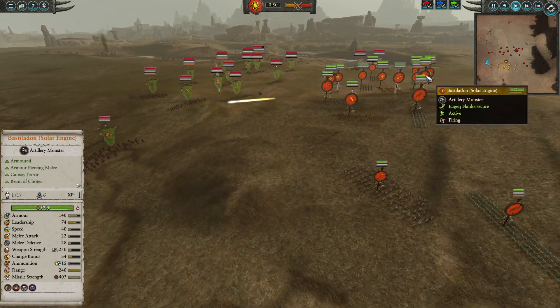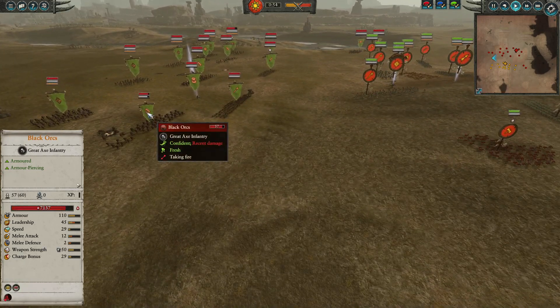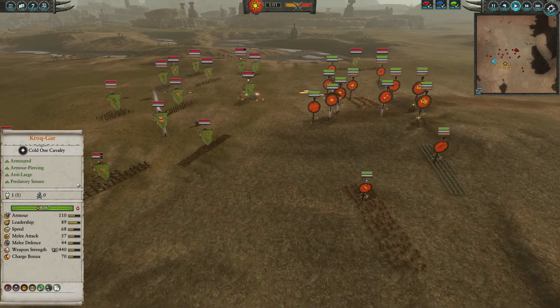Unfortunately these Orc boys must be maintained with their mobility. If they don't keep moving, they are going to get ripped apart here by the Bastilodon Solar Engines, and if they are moving they're also going to be able to shoot up against the Blackhawks — and that's what makes these Solar Engines so goddamn good. If they're not destroying Grom, there's always units on the battlefield here they can really rip into.